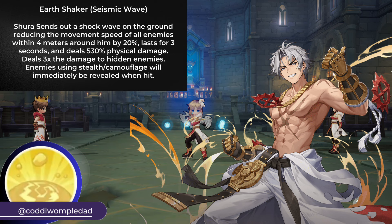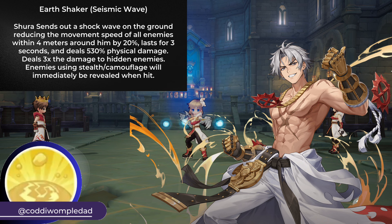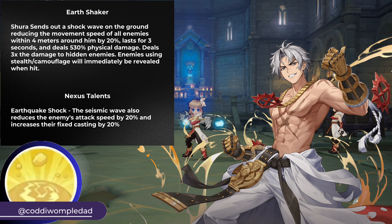Another skill is Earth Shaker. This skill deals physical damage to all enemies within 4 meters, and reduces their move speed by 20%. In addition, the skill reveals Hidden Targets and deals 3 times damage instead. With the Earthquake Shock talent, Earth Shaker will also reduce all enemies' attack speed and increases their fixed cast time by 20%.